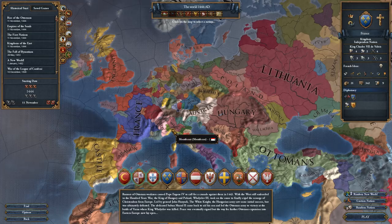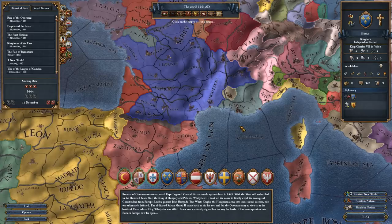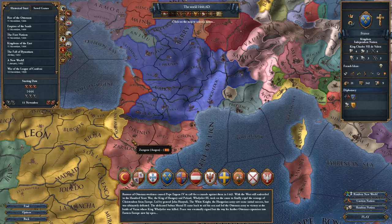Each nation has a couple of differences. The most obvious is geographical. France is at the edge of Europe, so it can only really be attacked from one or maybe two angles. In the southern front you have the Pyrenees mountains which makes it very difficult to come from the south. You are adjacent to the HRE, but the HRE tends to be pretty focused on internal disputes, at least early on.